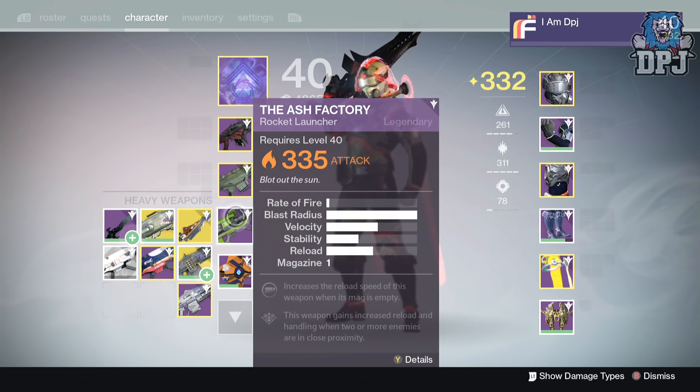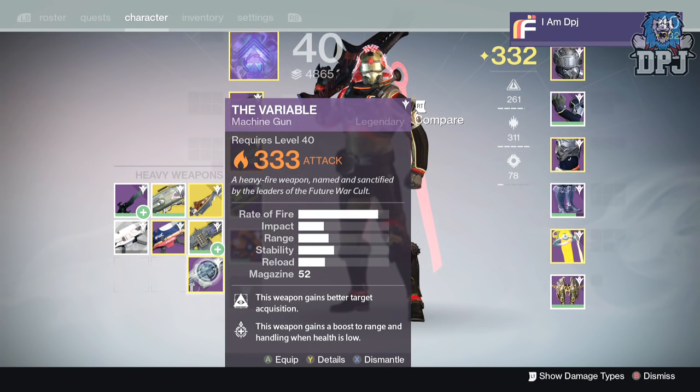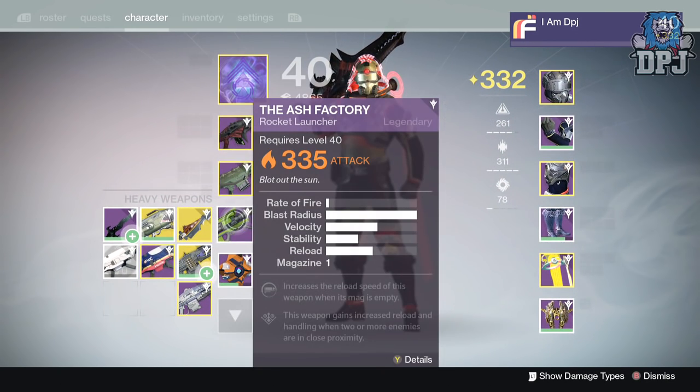The Ash Factory. I got this from the weekly crucible quest — you do the five bounties with Shaxx and you get a high-force tier reward. I got this on my 324 Titan yesterday and it dropped at 335. Couldn't ask for anything better. I am going to infuse this; I just don't know what I'm going to infuse it into yet, probably this machine gun. I'm not really feeling rocket launchers at the minute.